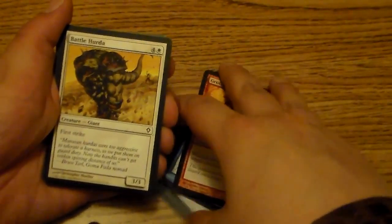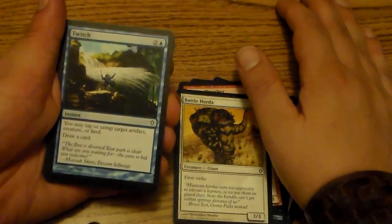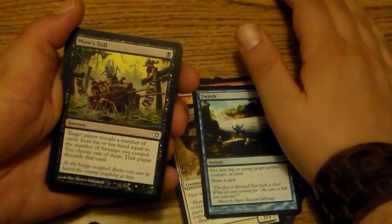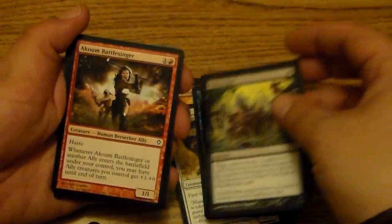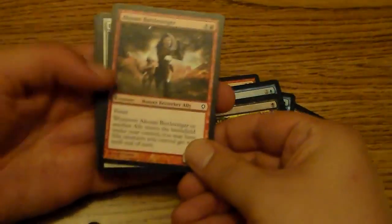Battle Hurda. I got a Twitch. I got a Mires Toll — that's neat, never seen one of those. Oran-Rief Survivalist. Jwari Scuttler. Orim's Chant Battle Singer, just singing about battle.